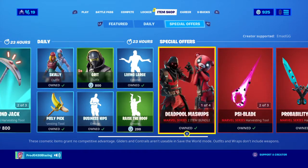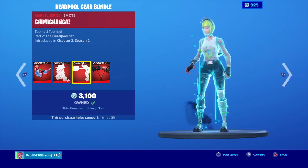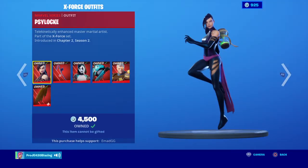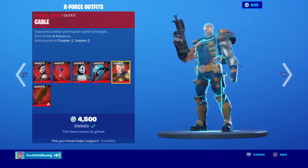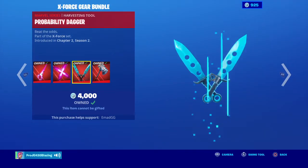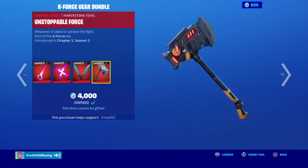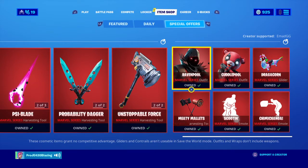If you want to know about the next forces, stay tuned. So we got Ravenpool, Cuddlepool, Dragcorn, Scootin', Chimichanga, Medium Mallets, Psylocke, and whatever that is. Dynamo, Dynamo Pack, Cable, and Cable's Cloak, Psyblade, Psyrider, Probability Dagger, Unstoppable Force, and everything else is just for that.